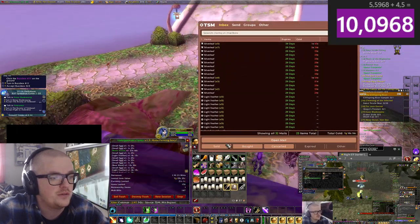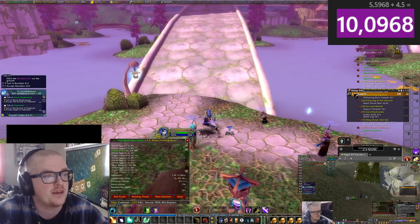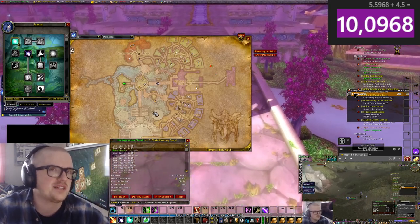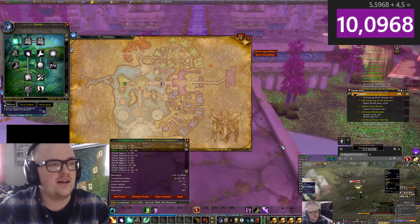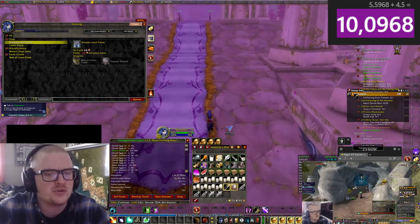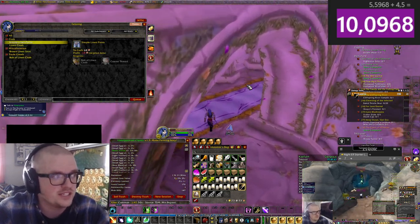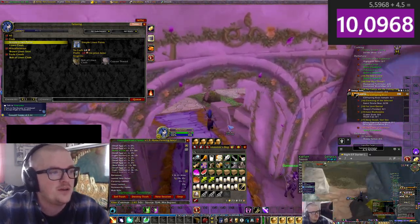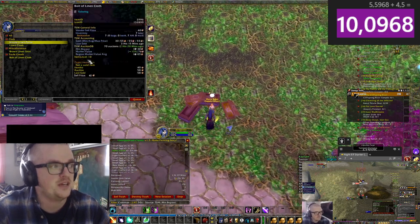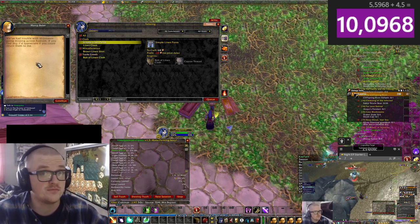We got a few sales, so let's empty it all and run back. It's such a chill farm to do — I think there's like three or four caves. You could pair it with mining if you have that. I've chosen tailoring and engineering. The reason I picked tailoring was because of the price on linen compared to the bolts — it was a huge profit margin. I learned it just to make bolts and sell.